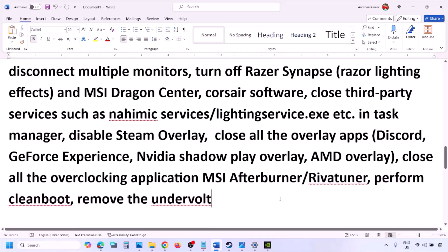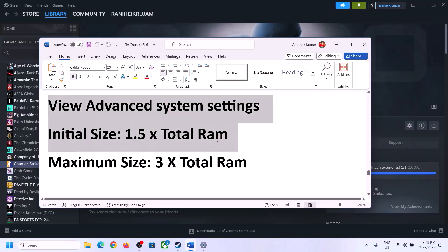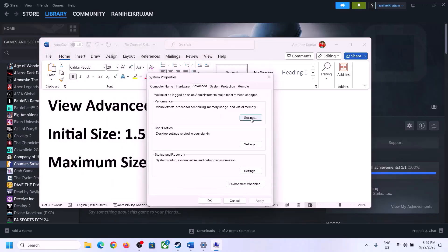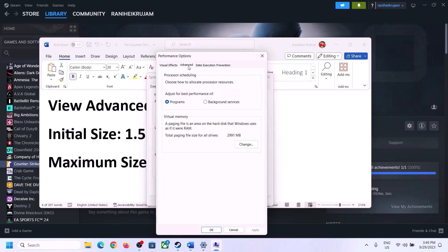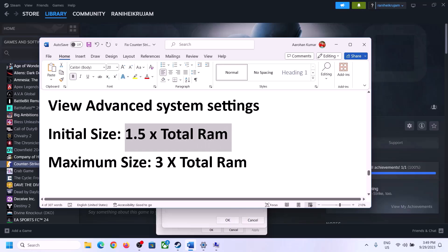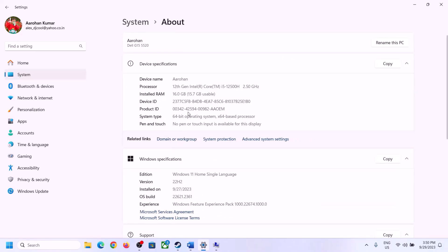The next step is to increase the virtual memory. Type View Advanced System Settings in the Windows search box, click on it, click on the first Settings button, go to the Advanced tab, click on Change. Uncheck the box that says Automatically Manage Paging File Size for All Drives, then select the drive where the game is installed. Check your total RAM in Windows Settings under System > About.